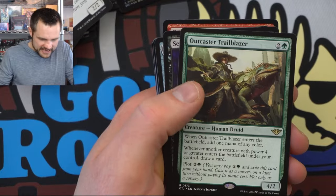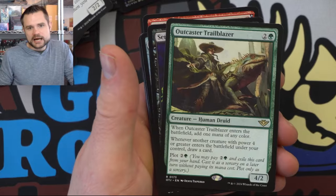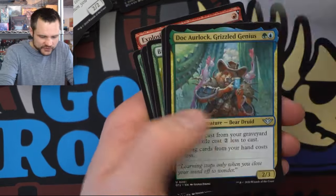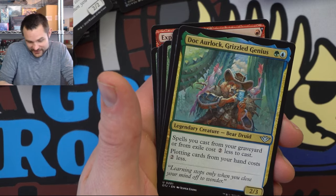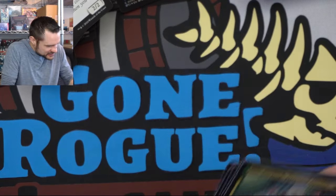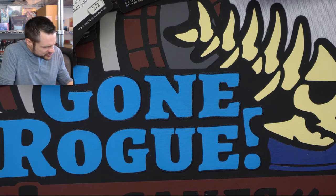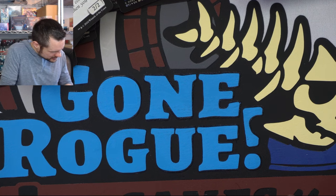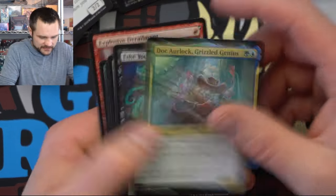Savage Smash — being able to fight. We have the Outcast Trailblazer. There's a lot of ways to fix with green and the plot mechanic. I really do like the 'cast a card from anywhere' card — that one seems fun. I have no clue which commander I'm going to choose. We have spells you cast from your graveyard or from exile cost two less — that works with that card. Plotting costs two less from your hand. Pretty good. Do they compete for green? For red? What's the one I'm thinking of where you cast from your hand — I think it is Kellan. Yeah, so Kellan — I think I'm still leaning towards that. Kellan and the Rakdos commander, I think, is where I'm leaning.